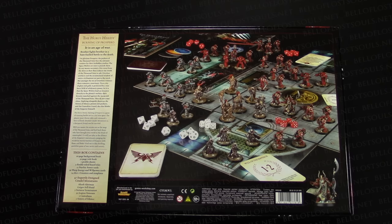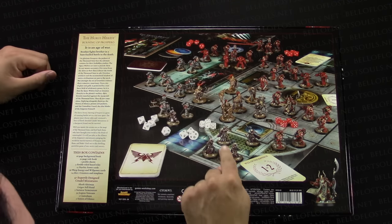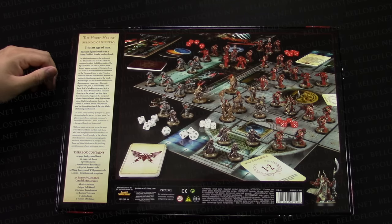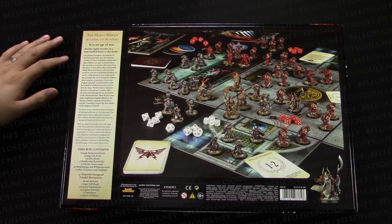The second thing that jumps out: holy moly — Sisters of Silence, Adeptus Custodes. I'm going to say it right now: if someone had told me Games Workshop was going to make plastic Custodians, I would have said no, you're crazy, that's never going to happen. Surprise — it just happened. I'm just kind of freaked out.